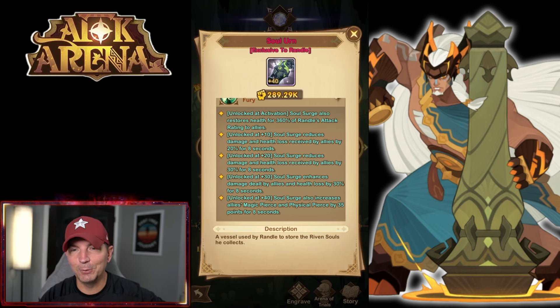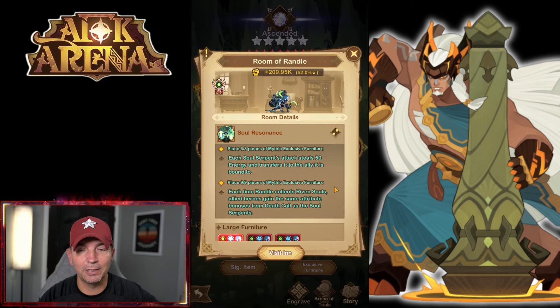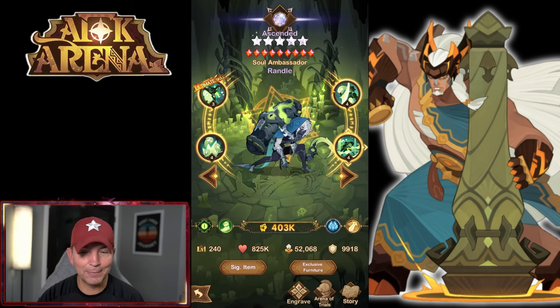Soul Surge enhances damage by allies and health recovery by 30%. It also increases allies' magical pierce and physical pierce by 35 points - so they'll deal more magic and physical damage. This hero is going to be a probable must-have looking at all the skills. Each soul serpent attack steals 50 energy, which the awakened version of Shimira and Lady Simona will absolutely love. If the soul serpents are bound to someone like awakened Shimira, she gets fed energy, which is kind of crazy.